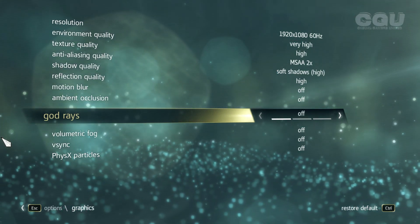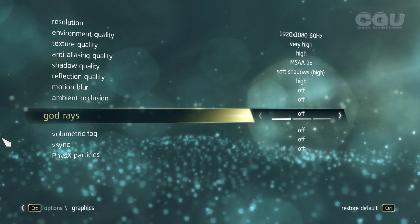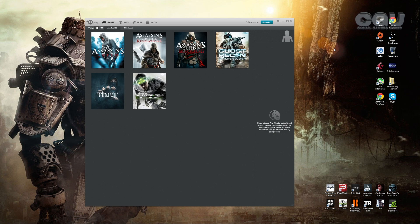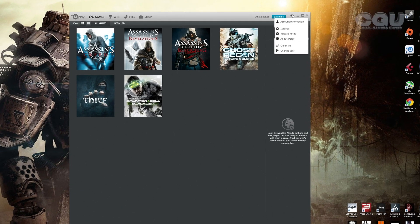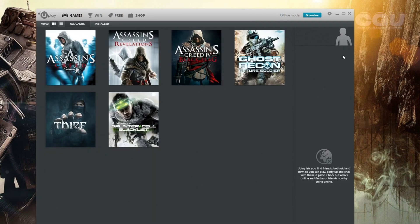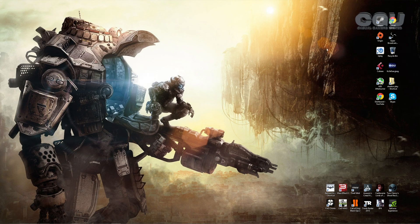Whether it's the DLC or the standalone version, that should work. Also, some folks have problems with the Uplay overlay. Go into Settings and you'll see 'Enable in-game overlay for supported games' — turn it off. That will help as well. It will warn you when you start the game, but trust me, it works.